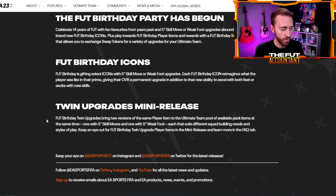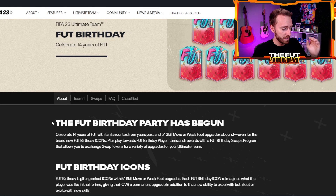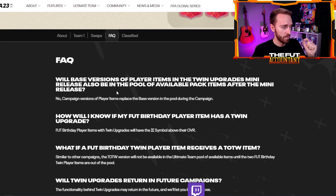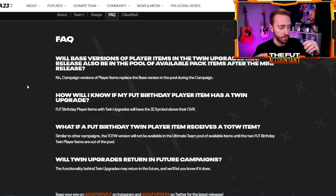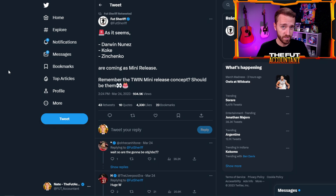I'm so curious to see how this works out today. The reason why this is so big is because I don't think we've ever had a promo or a release where there has been the same version of a player in packs with two different versions at the exact same time. There's going to be a way to tell the versions apart — as EA said, there's going to be this little symbol above the overall, so maybe they're going to have to add another card design. I'm not entirely sure how they're going to do that, but this is so crazy and I can't wait to see how it plays out today, especially with Zinchenko and Darwin Nunez as part of this.